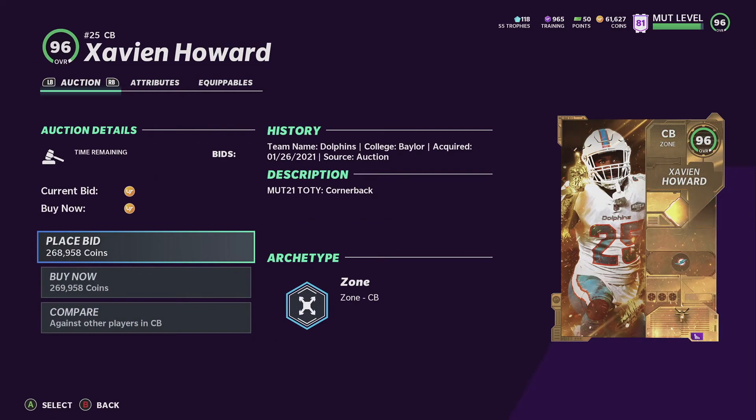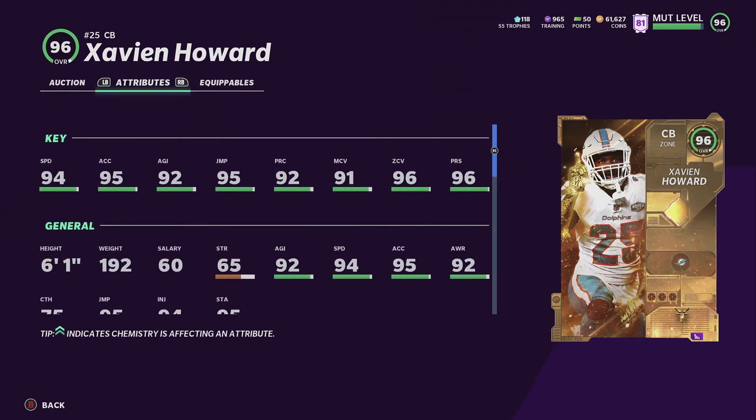Next option on the list is his teammate Xavier Howard, who led the league in picks with 9 - just an amazing card. He's basically like a Jones card but a little bit less. Both of them combined obviously with half Dolphins or full Dolphins, or without even any team chem, still a cracked card at 97 speed. Especially if you use him as zone KO as a scheme, it's 1 AP for zone corners. Really good card.